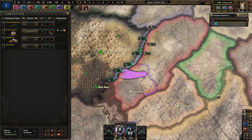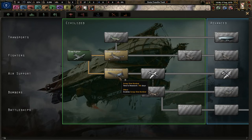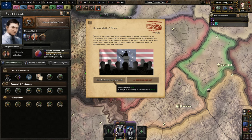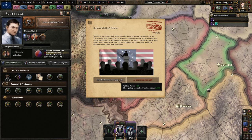Just hang out, have a good time, get more equipment under your belt. Scrap fighters — very nice. Scrap dive bombers — those aren't fun. We have consolidated power. Tensions have been high since the elections; support for the purists has only increased, especially in the upper echelons of government. To address the situation we have collected all of those with grievances into one room awaiting answers from the new president.